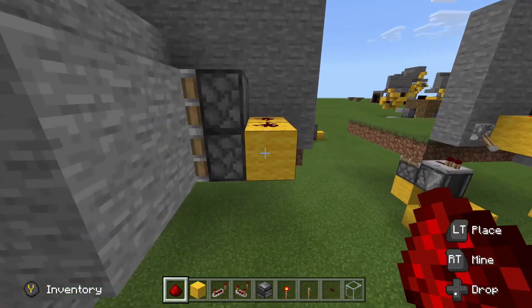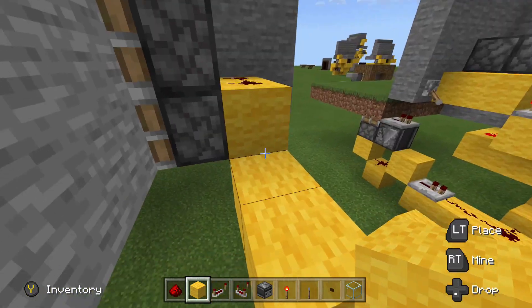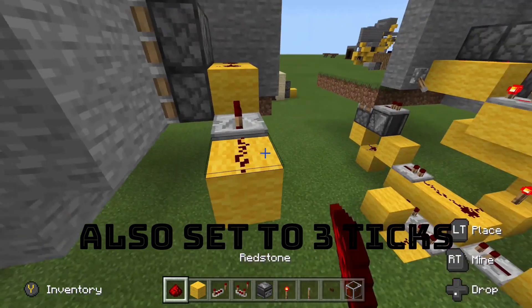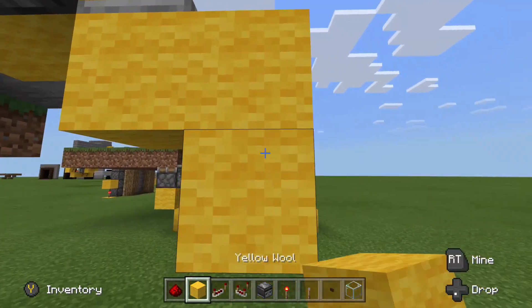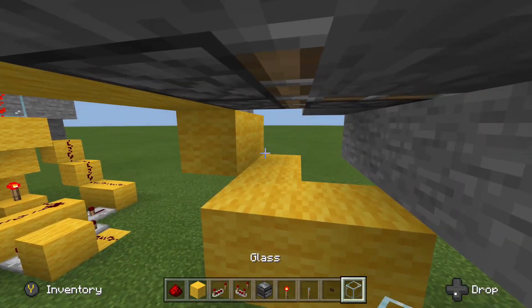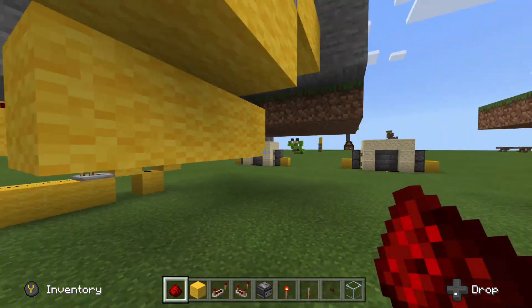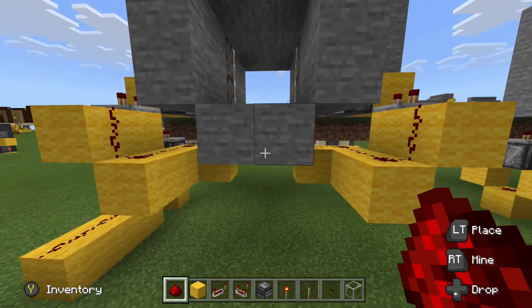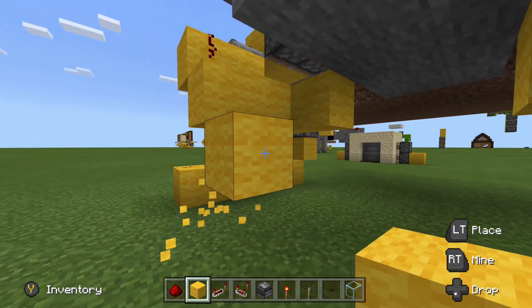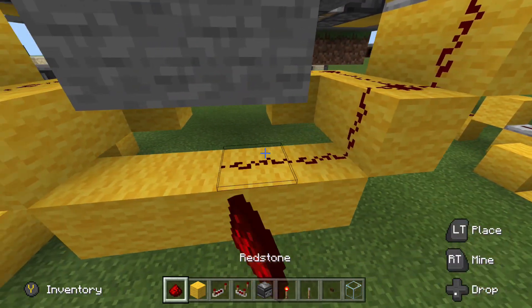Wire all that up with redstone and we are going to mirror that on the opposite side. Extend this out by 2 blocks, place a repeater on one of them also set to 3 ticks. Put redstone there, put redstone there, bring it on down one block, carry that over underneath your two sticky pistons, and then fill all this in with redstone dust. Now we will go ahead and connect our two sides together with one line and fill that in with redstone.